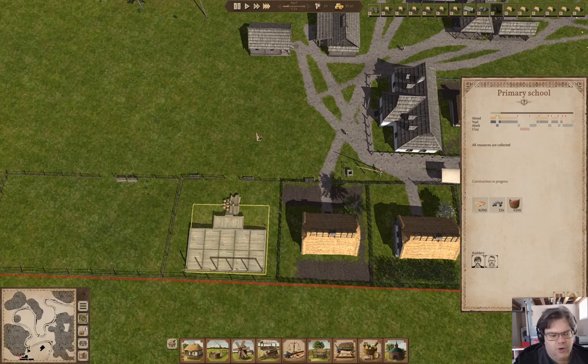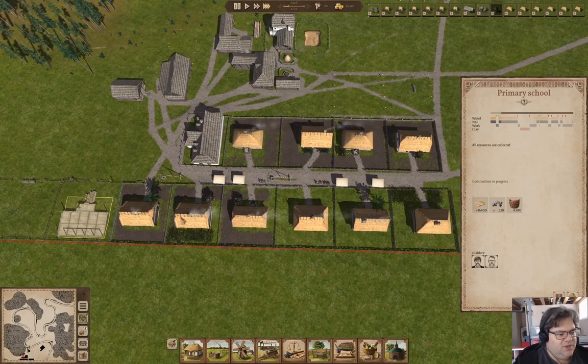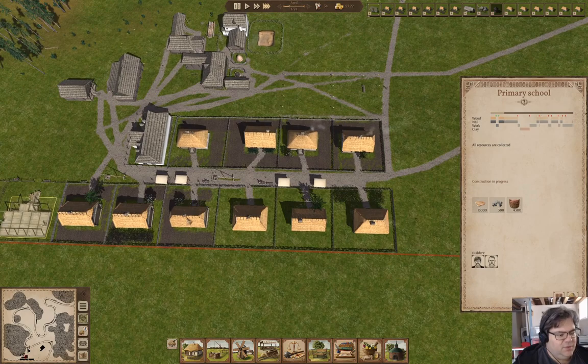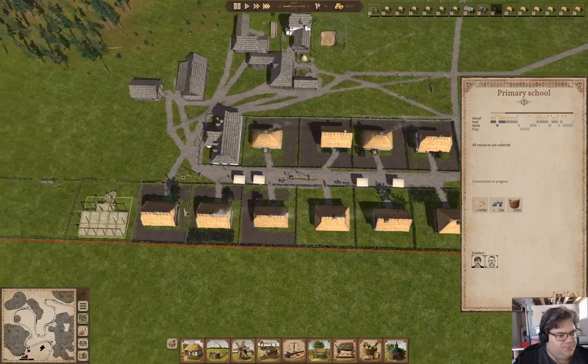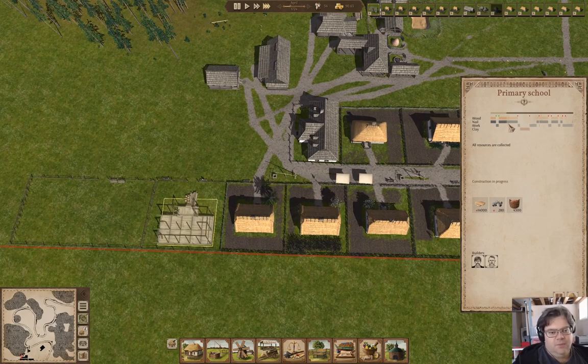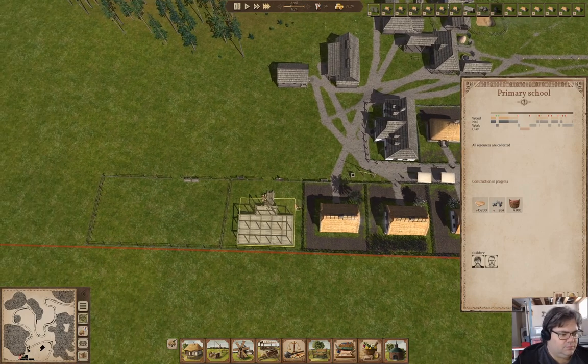Possibly a couple more depending on family structure, unless there's a pent-up demand for new housing, in which case families will move in immediately. Meanwhile we're building the school — because why not. It is a bit of a labor sink, you know; you can hire a schoolteacher, which would be the thing you would do.